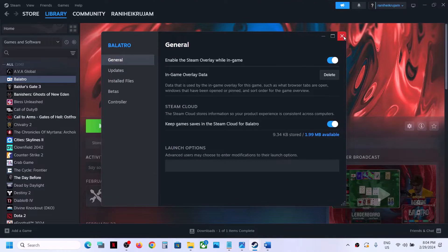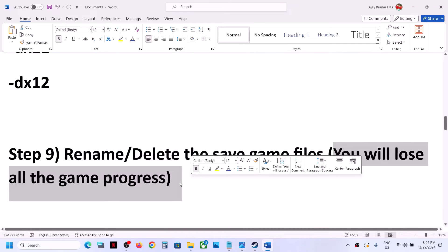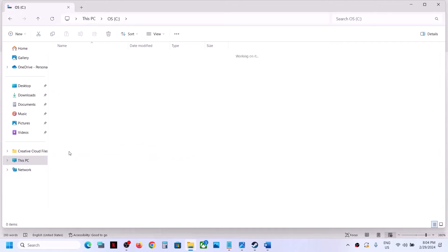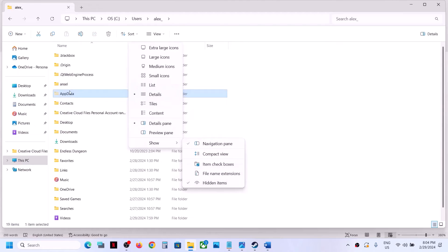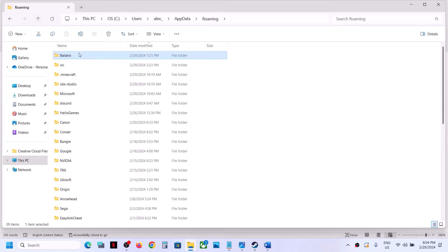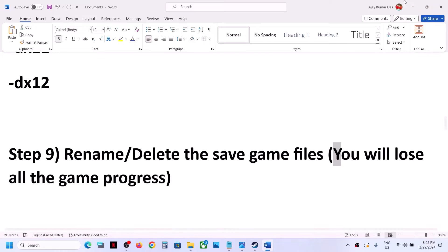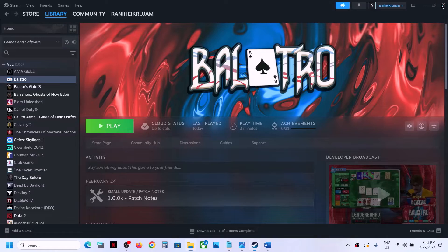The next step is to rename or delete the save game files. Note: you will lose all game progress and have to start from scratch. Open File Explorer, go to This PC, open C drive, Users, your username folder, then AppData. If you don't see AppData, click View, Show, and enable Hidden Items. Open AppData, then Roaming, then the game folder. Right-click the save game folder and rename it — for example add '.old' — then launch the game. If still not working, you can delete the save game folder entirely.